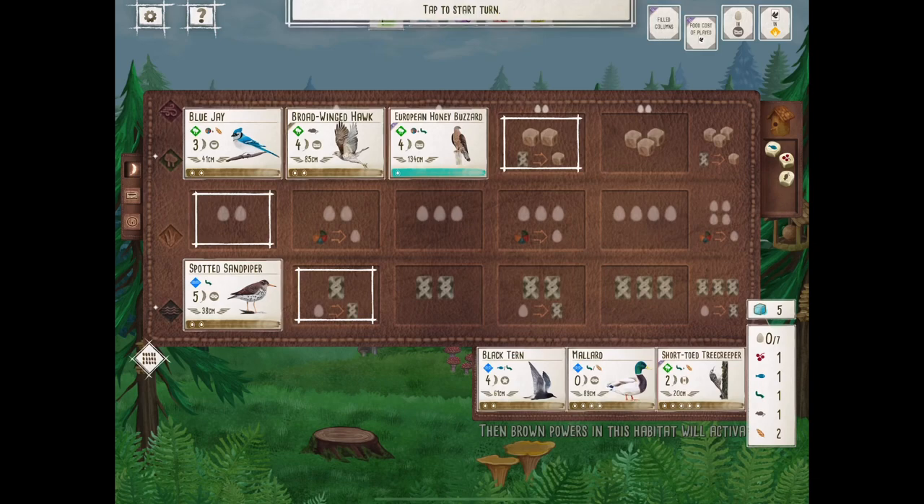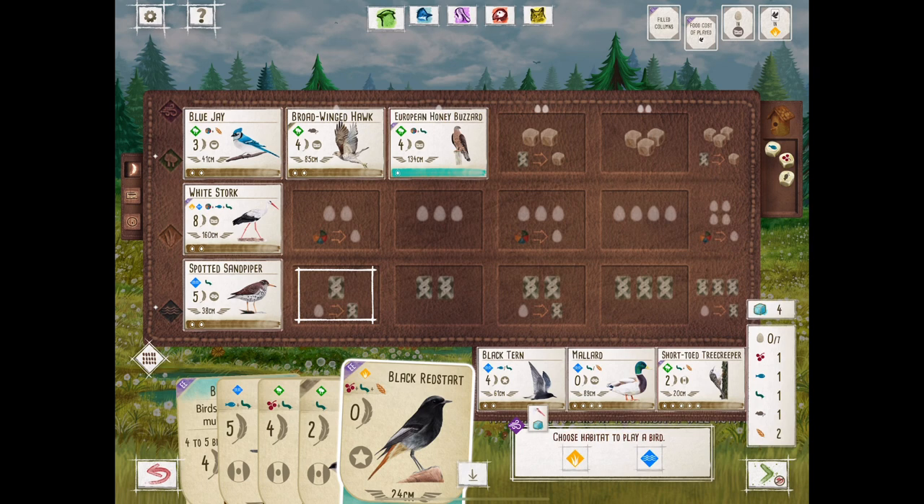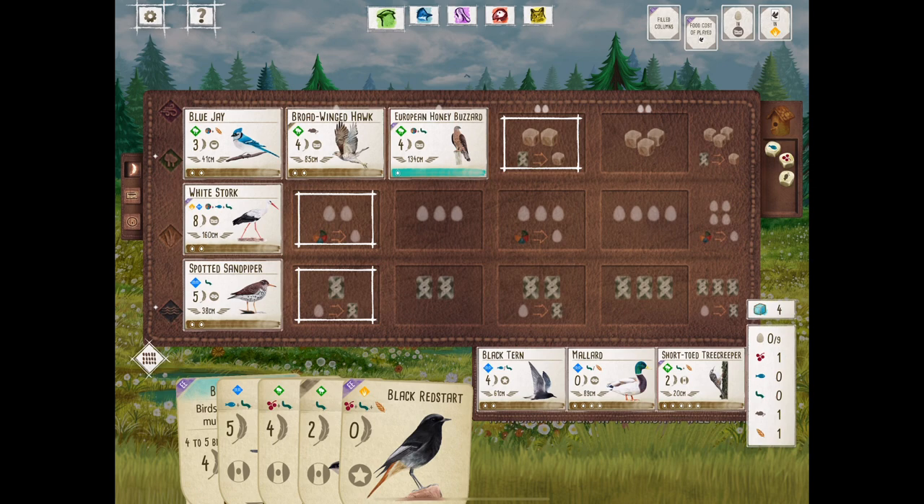We go ahead and skip the Osprey because we have enough food and there's no sense in passing out more food to our opponent. And here we go with White Stork — a nice eight-point play. Not only does the White Stork draw cards, but it resets the tray. This tray right now isn't super exciting, but that reset lets us pick the best one. It's just such an awesome card.